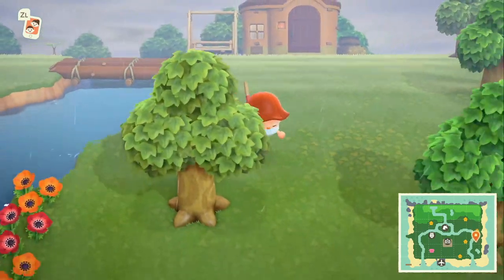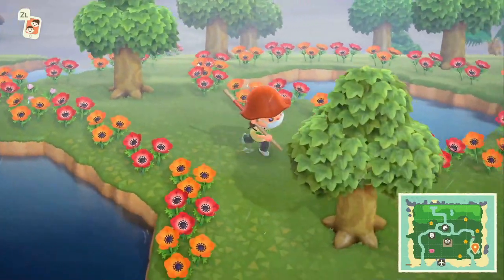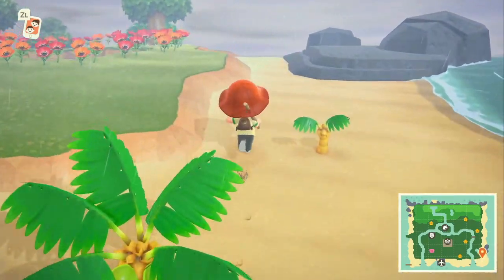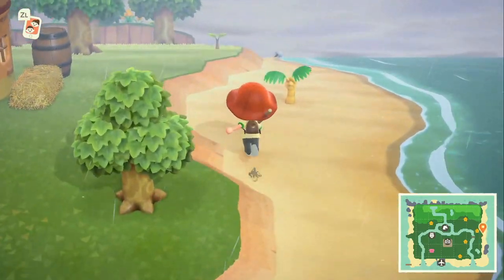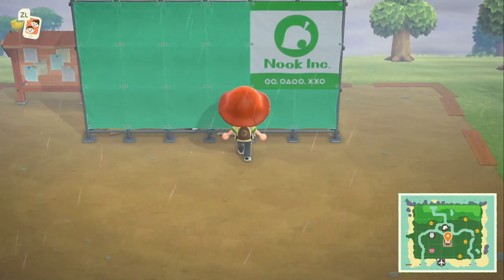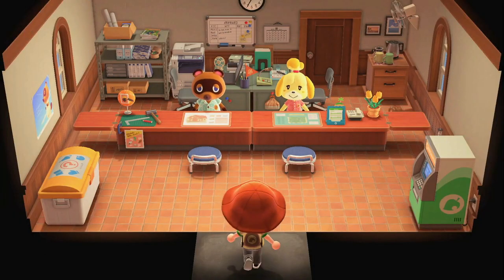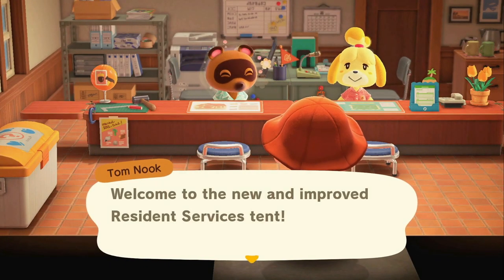Once you have completed all the requirements, the next day when all three of your islanders move into their new homes — and only once all three move in — you can go talk to Nook and he will congratulate you and tell you that in the next two days the Resident Services will be upgraded. The first day will be having it under construction, like you see with the museum when it is built, and the second will be when it opens. It takes four to seven days in real time just to unlock some basic features like hourly music, but if you follow this guide you should have your Resident Services up and ready to go in no time — figuratively of course.